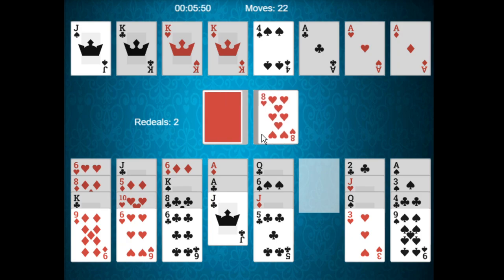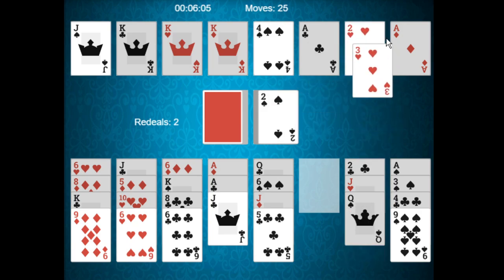We have the eight of hearts — can't really do anything. We have the two of spades, and unfortunately it cannot be used. We have the two of hearts, so that can be used. I'll then go ahead and use the three of hearts as well. It's a game of seeing what other moves we can make.